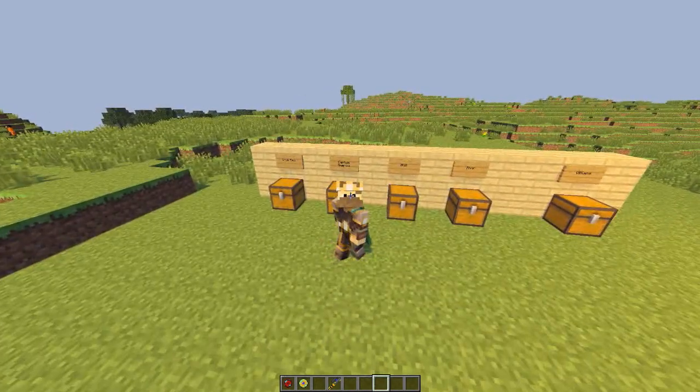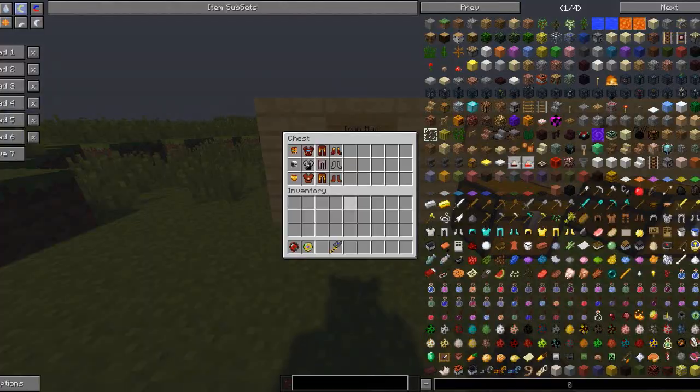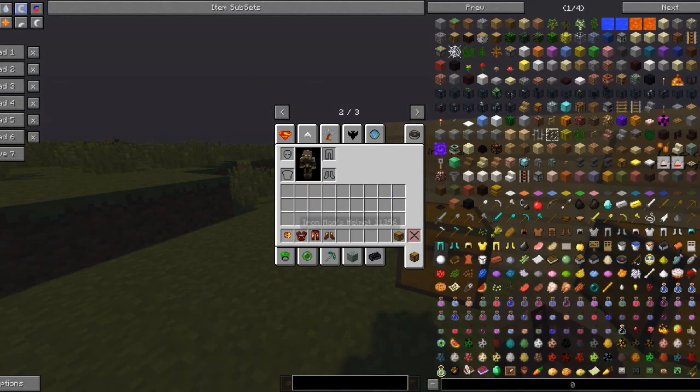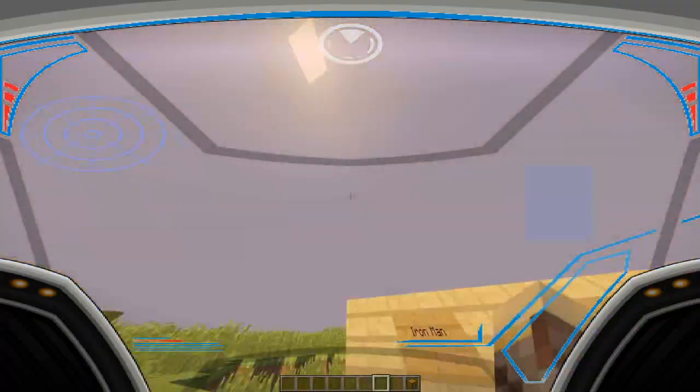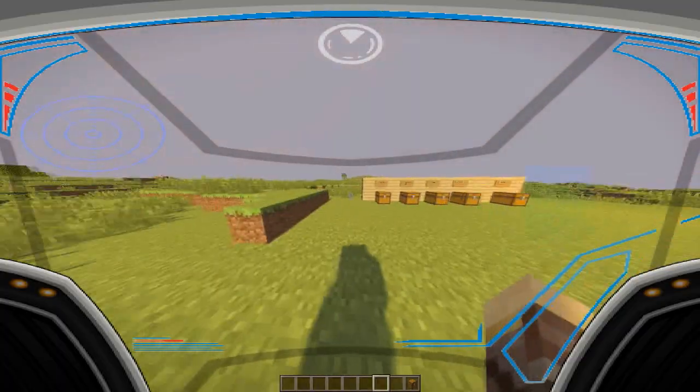So basically, this mod adds in the particular armors needed to become our characters in Minecraft. First off we have Iron Man — he has 3 different armors in this mod. Those include his normal Iron Man helmet, suit, leggings, and boots. All the crafting recipes will be linked below in the description just to save time, so if you want to check out how to craft these things they'll be on the mod's page. Anyways, let's go ahead and put on our armors and see what abilities they give us. So first off we have the Iron Man armor, and when you put this on you get this new GUI on your screen, as well as Speed, Strength 3, and Water Breathing, so you're basically able to survive underwater with that one.